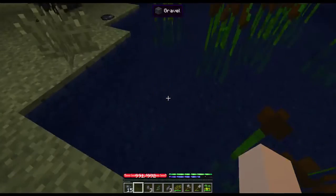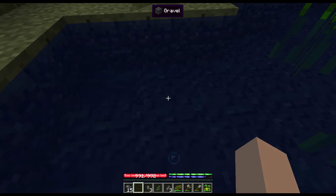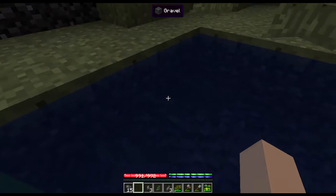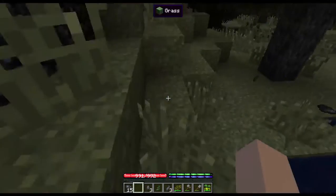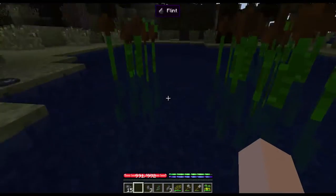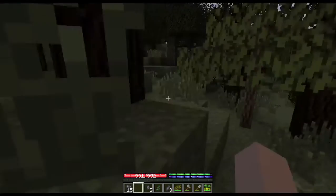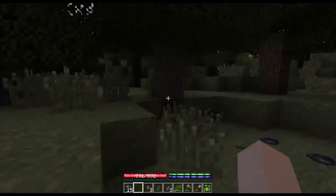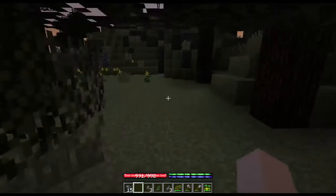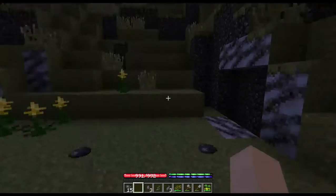Another thing you gotta do in Terra Firma Craft is drink. I'm hitting right-click so I can sip. If you're playing the really old Terra Firma Craft, you'd just stand in water and suck it up through your feet. We also got a fruit tree right here — that's good. Fruit's a good thing to find; I should have grabbed those bushes back there.